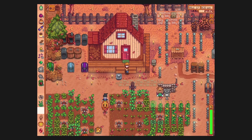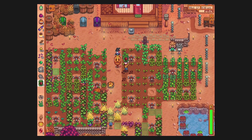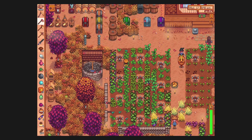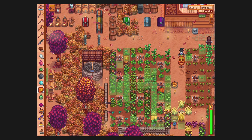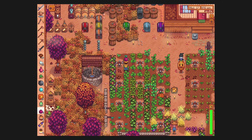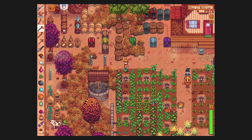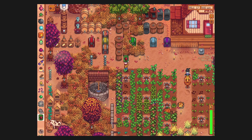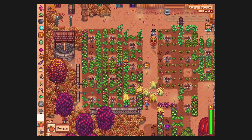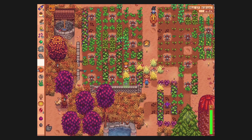We'll leave those in there for the future. We'll put these up here — you can go over here. There's a spot right there. We don't need to worry about fertilizer for these things. It does look like there's actually a little spot right here. We have some other gifts for people if we find them.